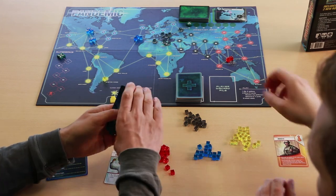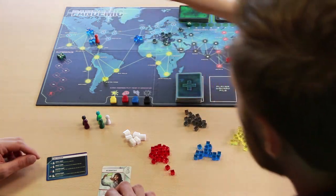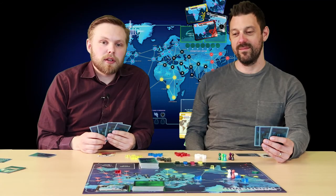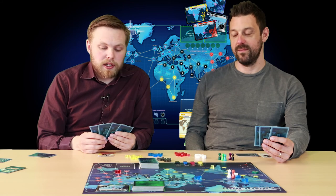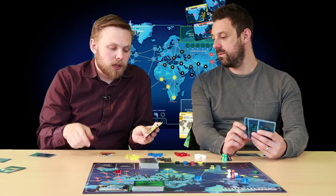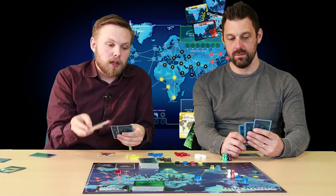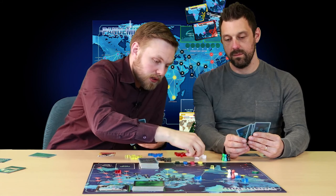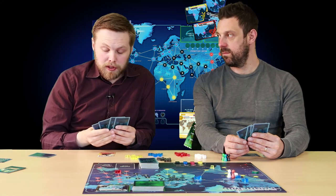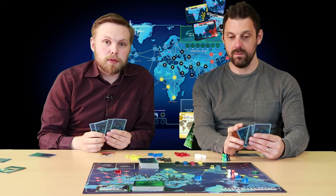You take your corresponding token — in this case the orange one and the white one — and place them in Atlanta at the start of the game, along with the research station to start you off. That's the basic setup done. At the start, each player begins with four cards in their hand. Most of these are location cards corresponding to areas around the board, colour coded as well. If you collect five cards of the same colour and travel to a research station, you can cure a disease and start removing it from the board permanently. That's the goal: collect coloured cards to remove cubes from the board.